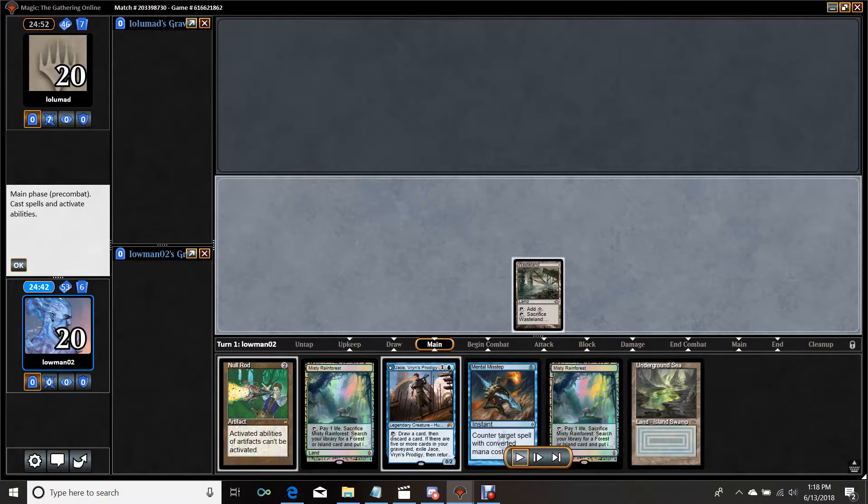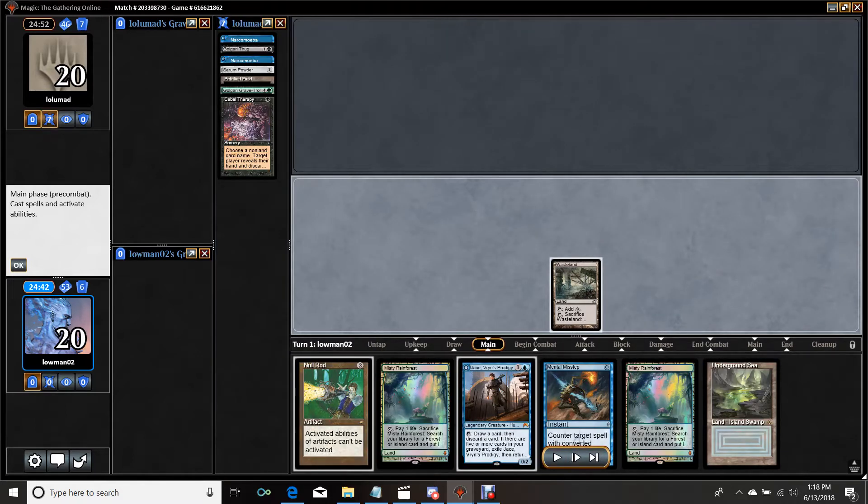This is a pretty easy opener to keep. I'll go ahead and lead off on Wasteland here — well, correction, I do know what I'm playing against. I'm playing against Dredge because I saw my opponent Serum Powder. That's why I held off Wasteland; I was wondering why I'd lead on Wasteland unless I wanted to hide the fact that I might be Shops or something. The reason I did this is because I know they're going to play a Bazaar of Baghdad. It's very rare that you want to Wasteland on your opponent's turn, but I do think in this case I want to Wasteland on my opponent's turn.